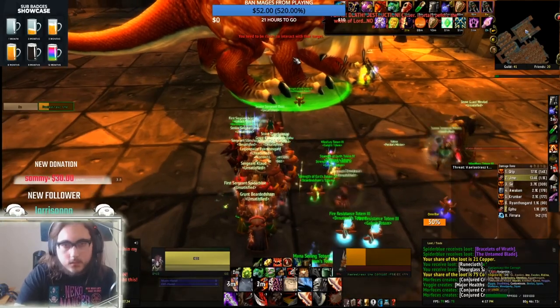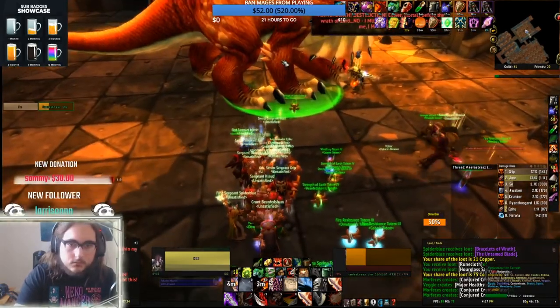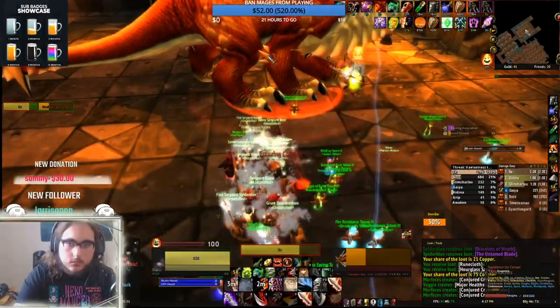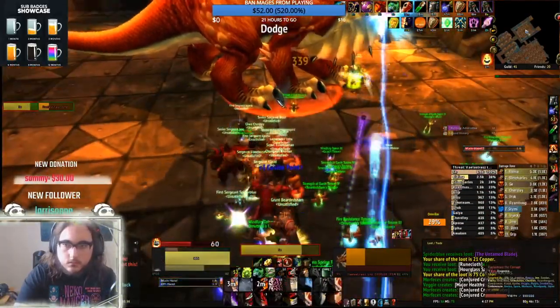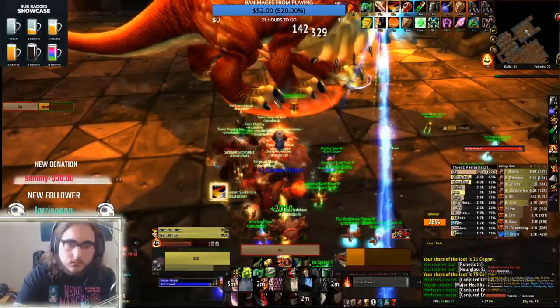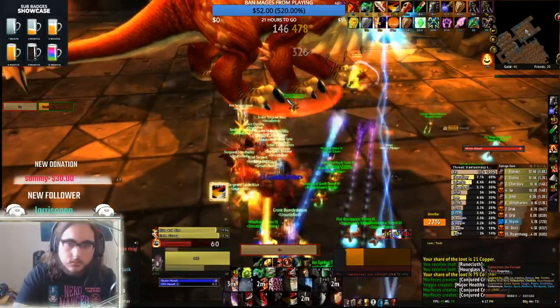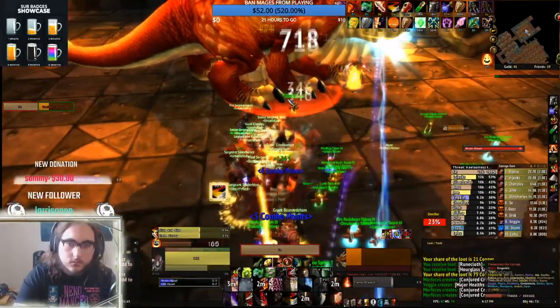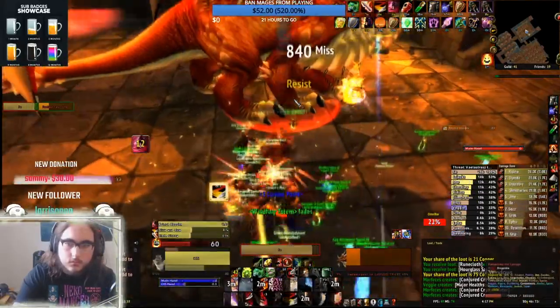Let's jump right into the next boss. Like I said, this will be a quick little video so we're just going to fly through this. On Vael, you're going to need a swing timer for fist weapons — that's the number one thing. It's just like playing swords but with fist weapons. If you have your CDs, blow them on this fight. I didn't because we were speedrunning, but you're going to be spamming Slice and Dice.